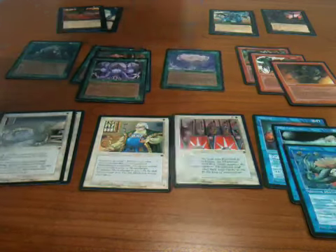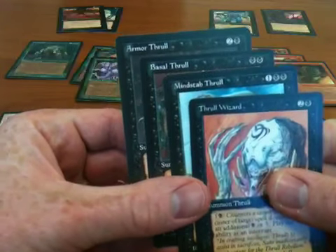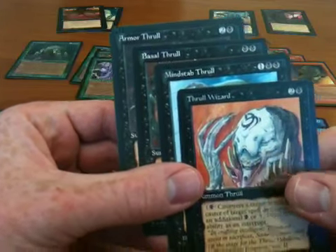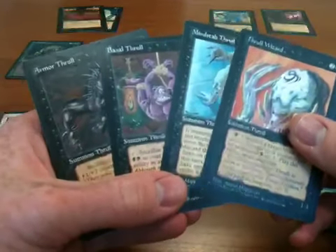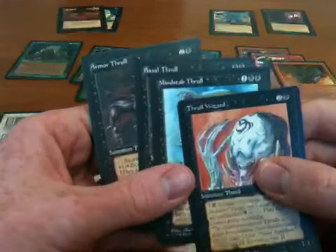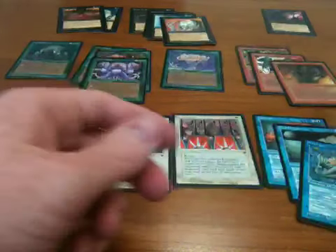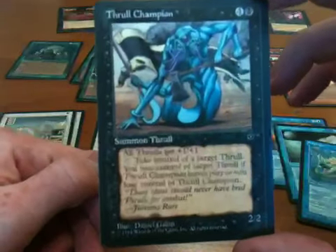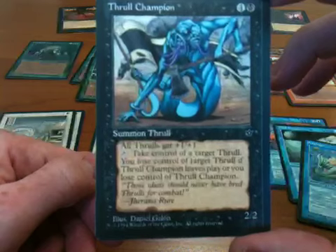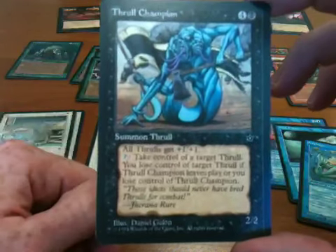Starting with black: the sort of theme of the black set in Fallen Empires were the thralls. Each thrall has a different ability. They're not terribly interesting on their own, but you can combine them with other cards to make them interesting. This is Thrall Champion — I only got one of these. All thralls get +1/+1, including itself I think, because it is a thrall, which is very interesting.